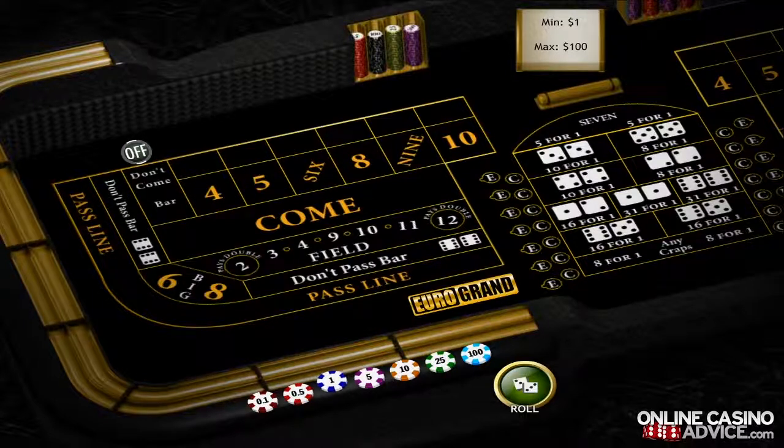This time we're going to teach you how place bets, field bets, big six, and big eight bets work in craps. First, let's talk about place bets.